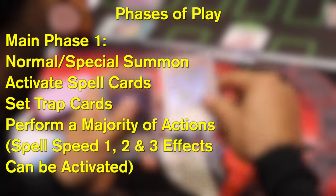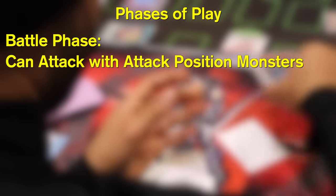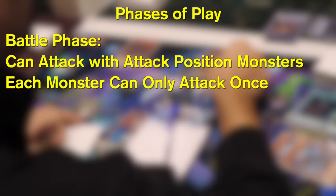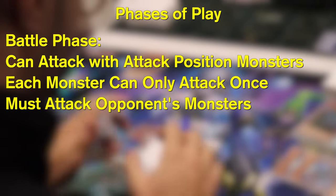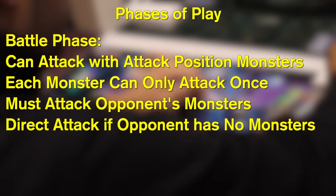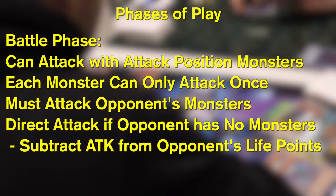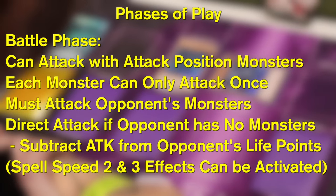Next up is main phase 1, where you're going to take a majority of your turn. This is where you can normal summon or special summon monsters, activate your spell cards, set your trap cards, and play a majority of your actions for that turn. Once you've made all your moves, you're free to move to the battle phase, where you can attack with as many monsters as you have face up in attack position. Each monster only gets one attack per turn unless it has an effect that says otherwise, and you must attack monsters your opponent has on their field. If your opponent has no monsters, you can declare a direct attack, and your opponent would take damage equal to the attacking monster's attack.